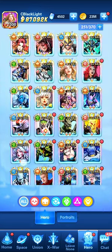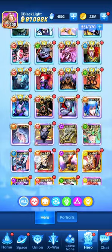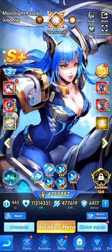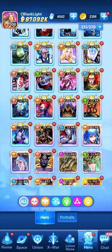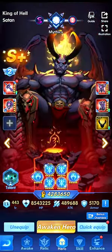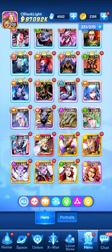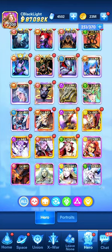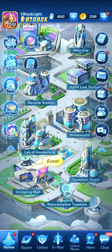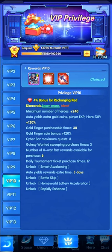Overall we're looking at more upgraded and awakened heroes, though the awakening cycle still takes time. At Transcend we have Moonlight Paladin; Jane is currently at Transcend also. At Mystic Plus we have Satan. There are still a couple of heroes that need awakening and upgrading, plus lingering God slash Universe heroes. That's overall how far we currently are in the game, now that we've reached VIP level 10.